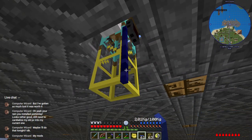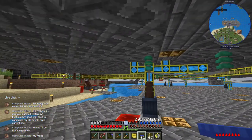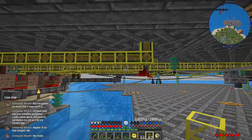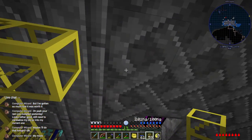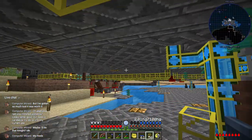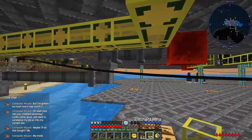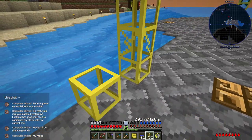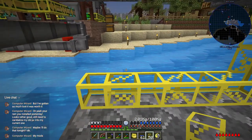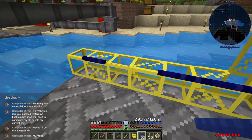Blue is going to be my main signal because eventually we're just going to be mining up lapis so we can make it very cheaply. We'll say: when blue signal, pulse the pipe. Run it down and over to there. Run it over — and I need to run this under a bunch of jank to get over there. Let's start putting the pipe wire on.